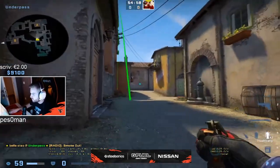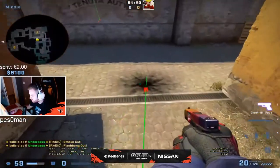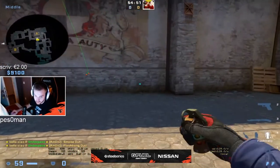This is a good popflash from mid. If you just go up and you aim on the roof, you can flash in here. Like if there is a smoke, you just flash here and it explodes on the flash.